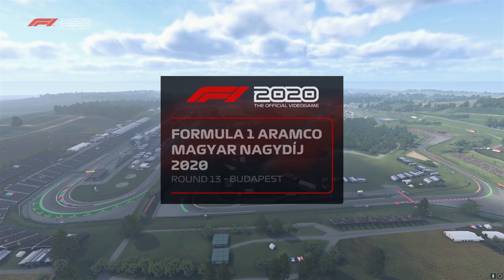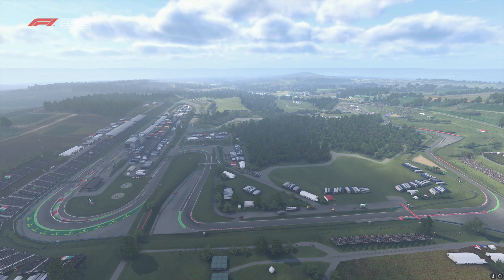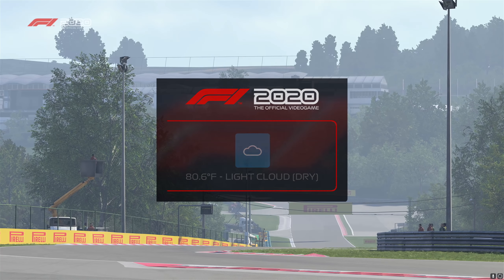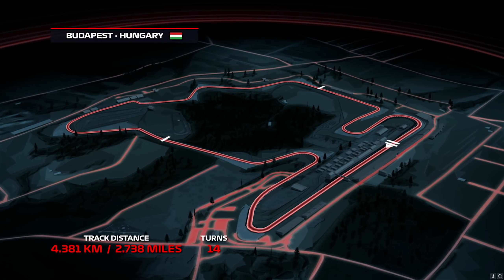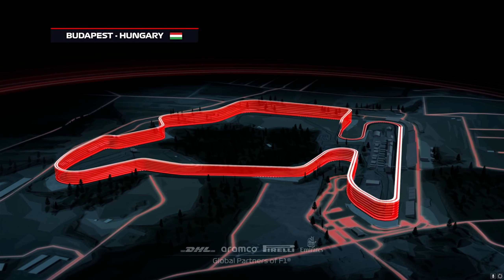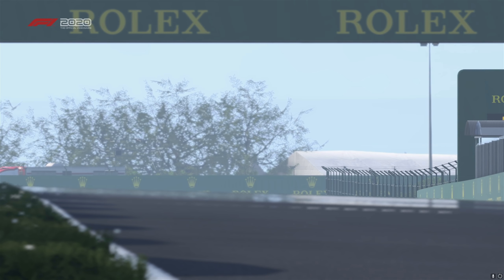It's race day in Budapest as we get ready for another round of the Formula One World Championship. We don't expect too many retirements at this track — there are plenty of drivers with flawless finish rates here, in particular Ralf Schumacher, who made it across the line in all ten of his Hungarian Grand Prix starts. Located 12 miles northeast of Budapest, the 14 corners of the Hungaroring are steeped in history. Overtaking has always been difficult on this technical 2.7-mile circuit, but the last few years have turned up some exceptional races.